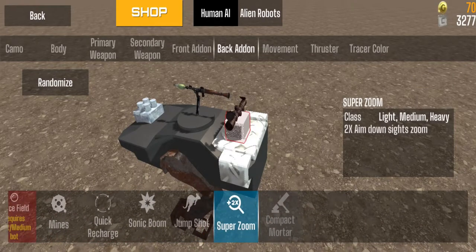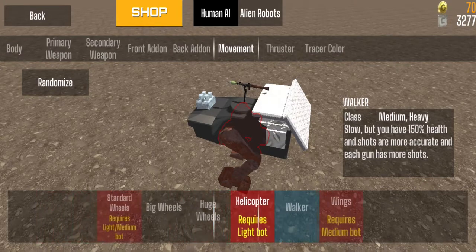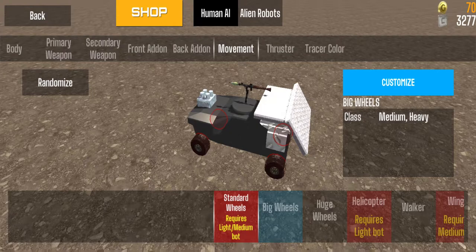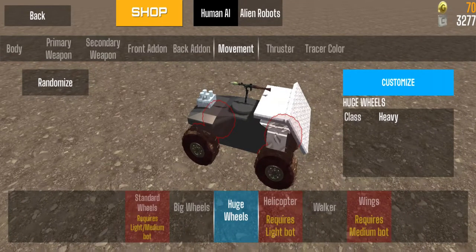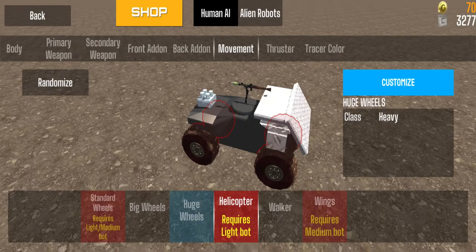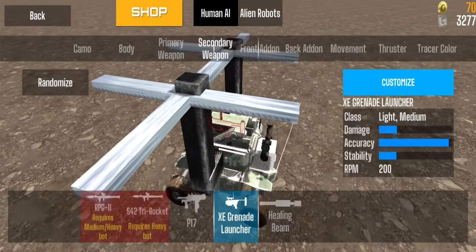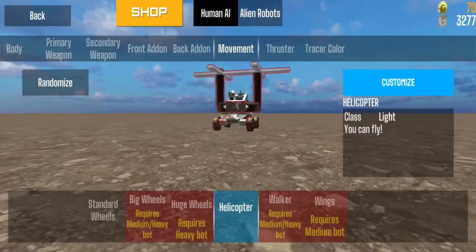You also have Back Add-Ons, which are exactly the same as the front — they equip to the back of your robot giving you abilities, extra armor, or movement options. Movement is a very important part of the game given the different terrains on different maps. For light and medium bots you have standard wheels, big wheels, and huge wheels that allow you to cover rockier terrain. The helicopter movement is only for light bots — let me switch to a light body and go back to movement, and there you can see the helicopter. You can actually fly with it, land on top of buildings, and shoot your enemies from above.